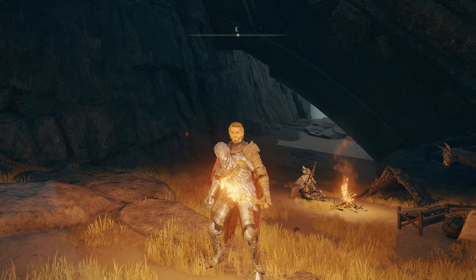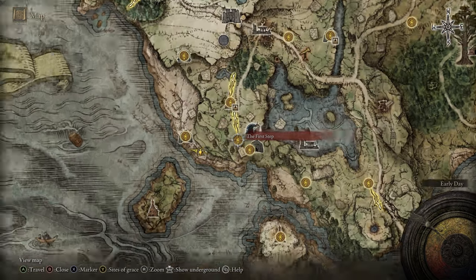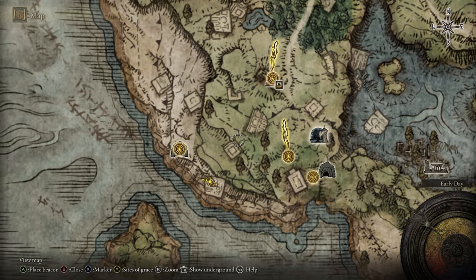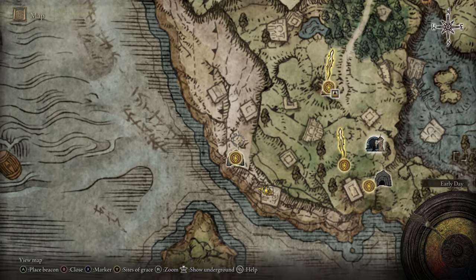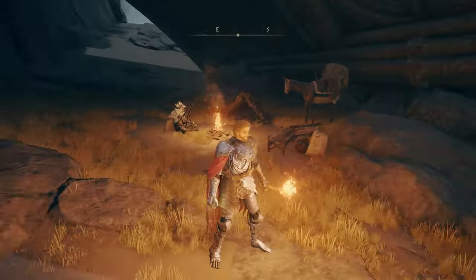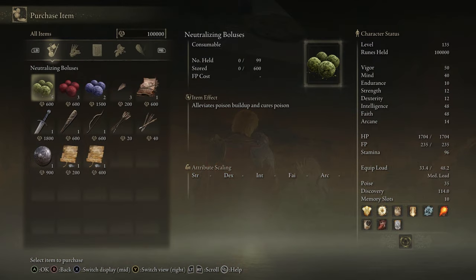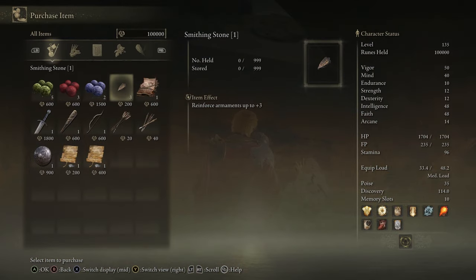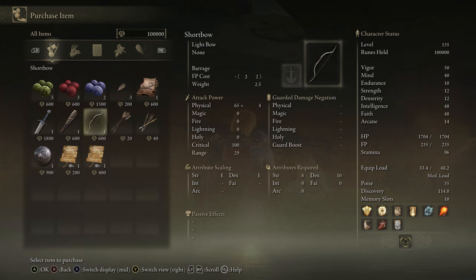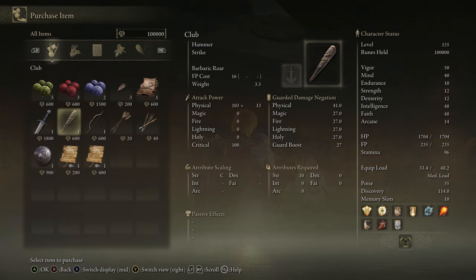Next up we have the nomadic merchant in West Limgrave, just right here near the coastal cave — this is the first area where you first spawn in. From there you travel over this way, down the coast, and you'll see a large sort of building above him, and he'll be sitting underneath. From him you can buy several boluses, a smithing stone one, a cookbook, a weapon, a shield, and a couple notes.